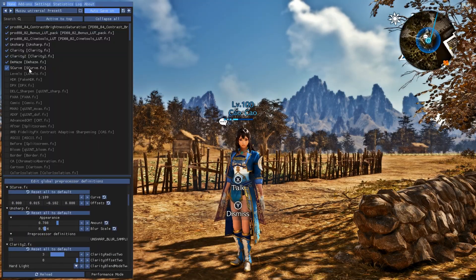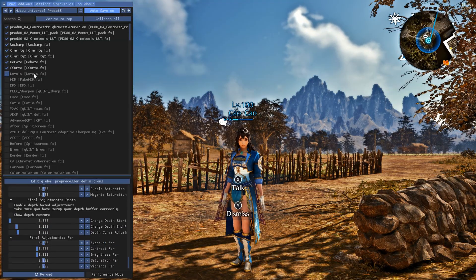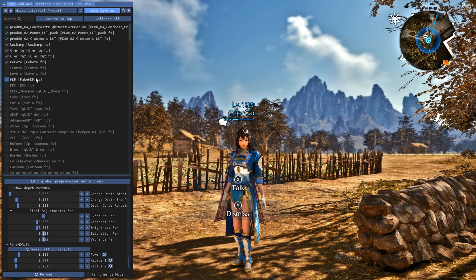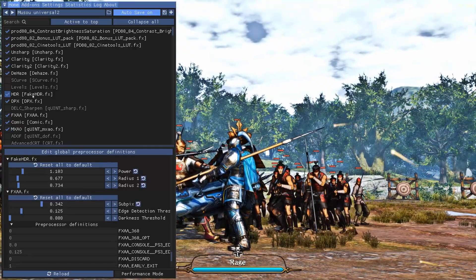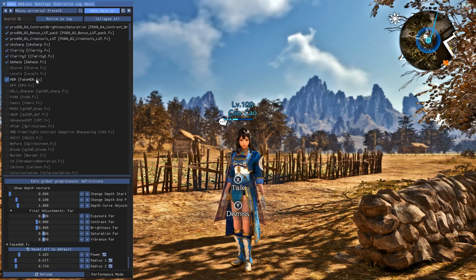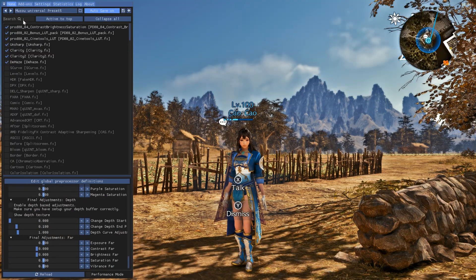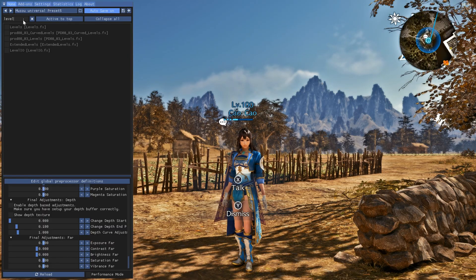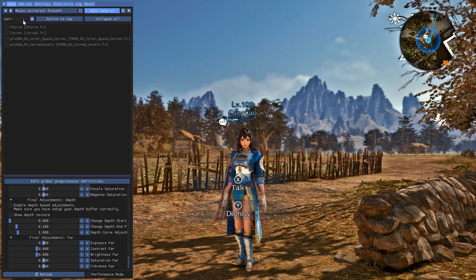Now take a look at Curves, Levels, and HDR. All three affect the black and white range in slightly different ways, which can make the image pop. But they can also wreck the sky if you push them too far, sometimes blowing it out so much that you can't recognize the clouds. Don't enable all of them at once — I'm mentioning all three so you know what to test and tweak. Since we installed several effect packs, you will find multiple versions of Curves, Levels, and HDR. Just search for the name at the top and pick the one you prefer.